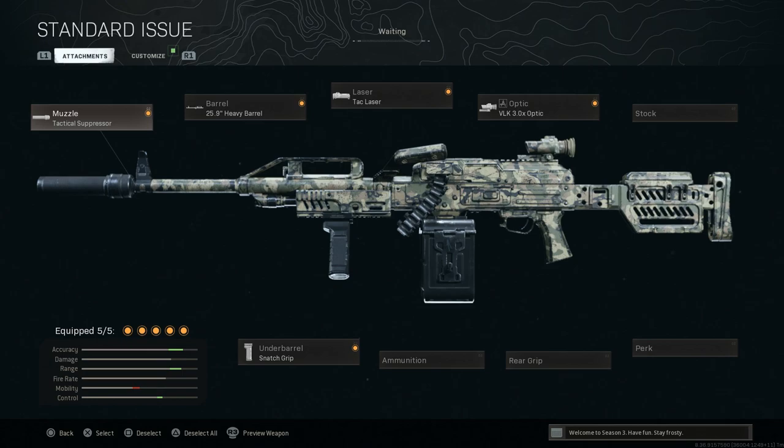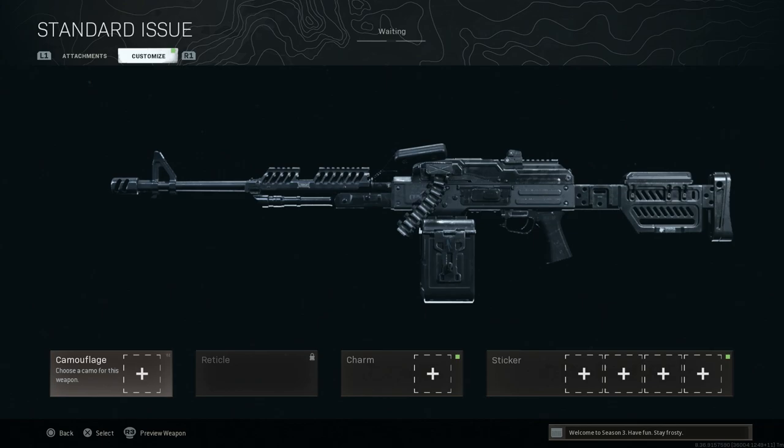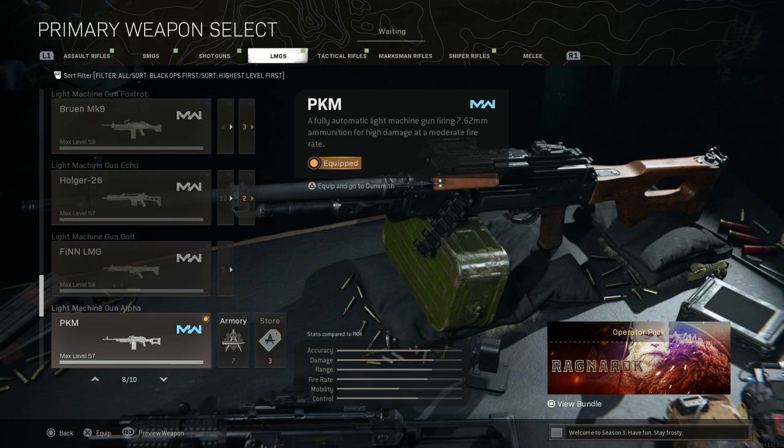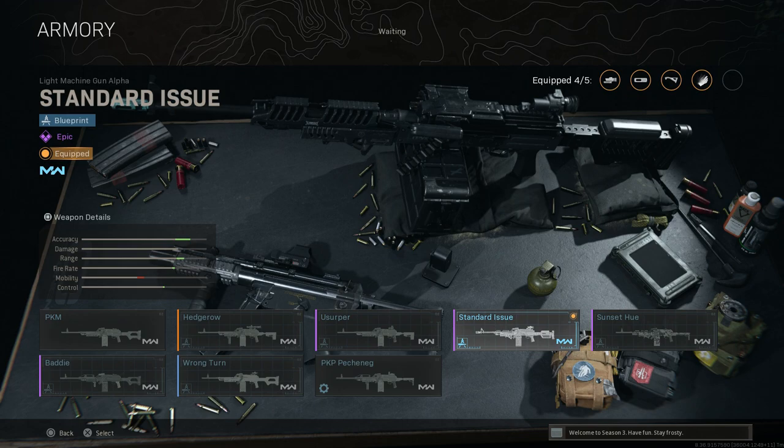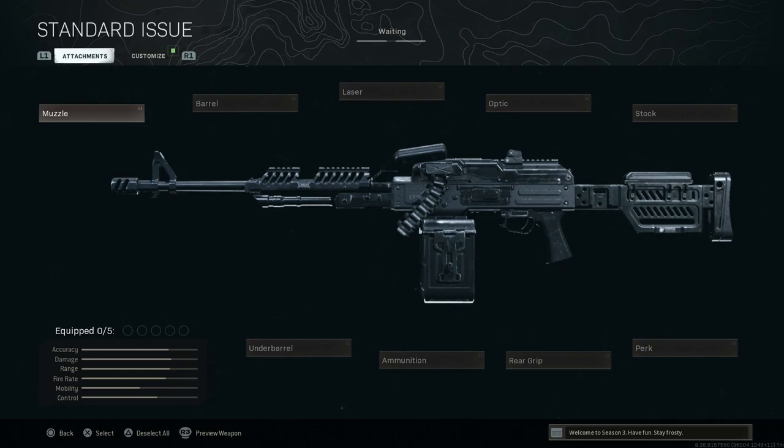First we're going to start with the PKP Pechenegg. Let me strip this down to base — this is actually a really nice conversion, probably one of my favorites in the game. We're starting with the PKM as the machine gun base, and I'll be utilizing the Standard Issue blueprint for this. I'll link that video on how to unlock it down below. This gives us a heavily Zenico-style PKM for this blueprint, which looks really amazing.